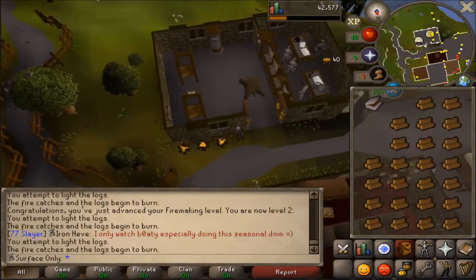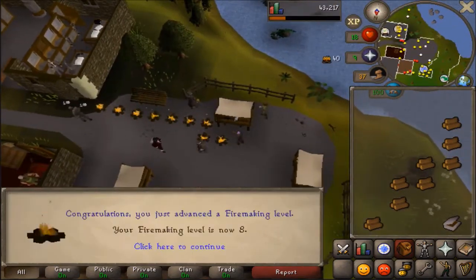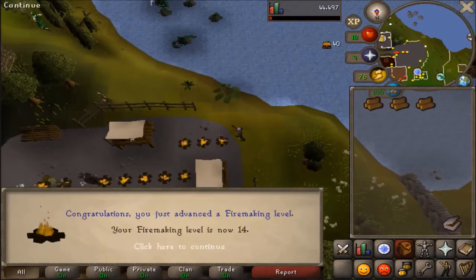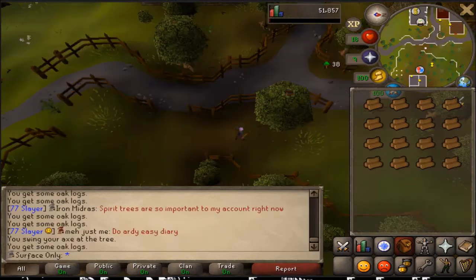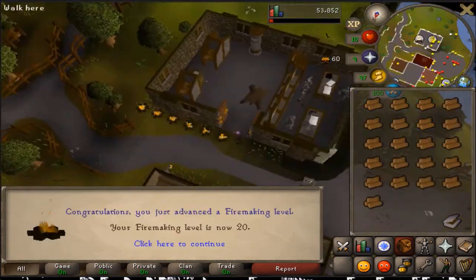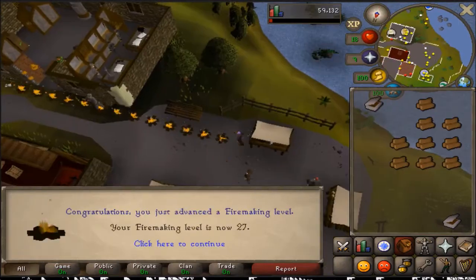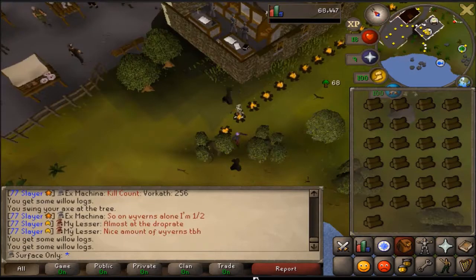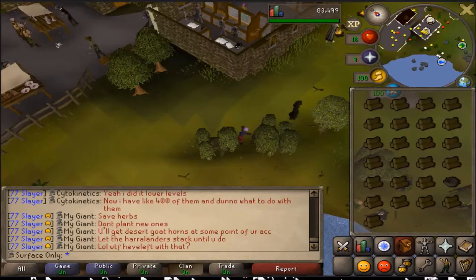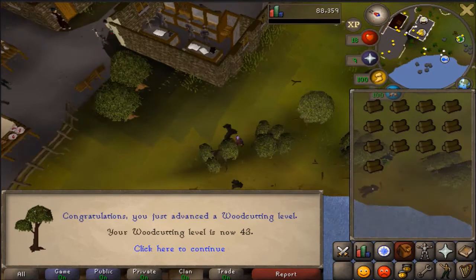Welcome back to another surface-only episode. As you can see in the background, we started off by training fire making because we needed to get to level 50 to get to Wintertodt, which despite some people's concerns is above ground. You don't go underground to get to Wintertodt, it counts. We started off cutting the logs as we needed them. I probably didn't need to record this many level ups, but I did anyway.